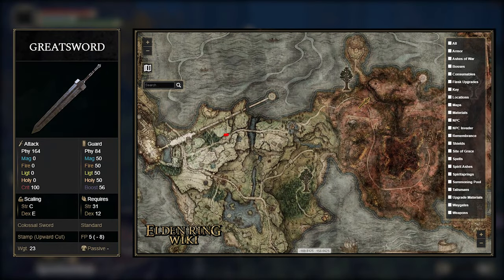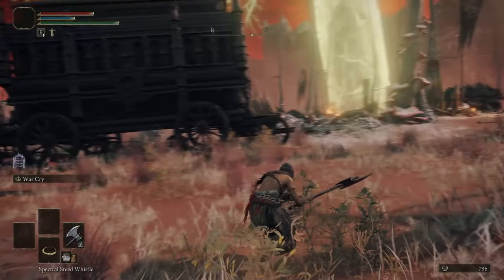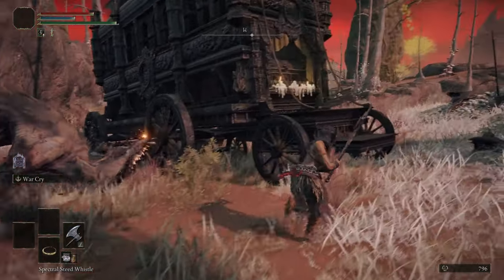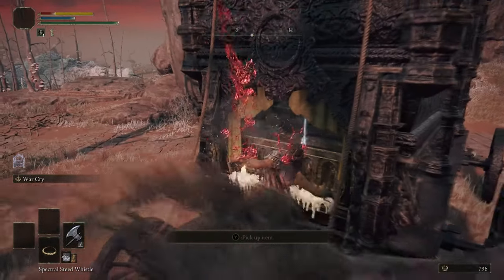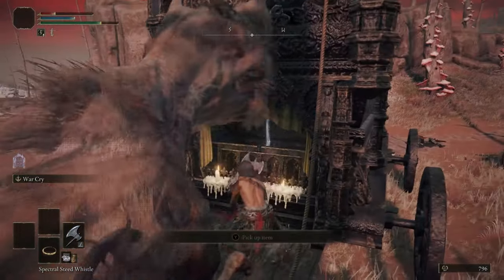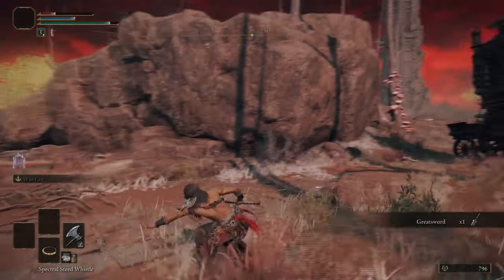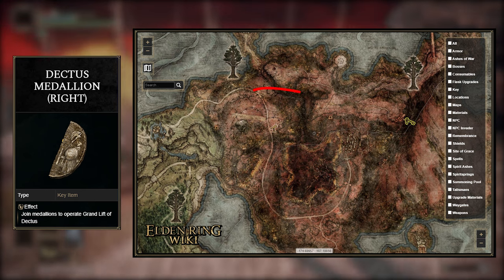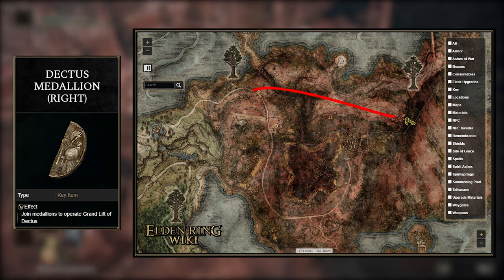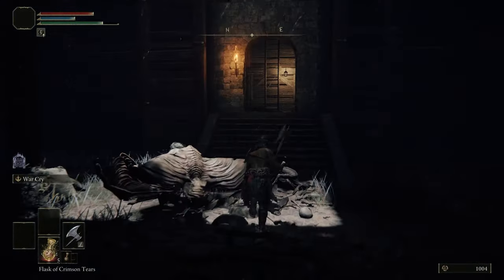Next we can go grab the Greatsword. We're going to have to go to Caelid to get it — luckily you don't have to fight any enemies here; it's actually better to avoid them because we're not strong enough yet. You'll find the sword on the back of a carriage in a chest. Since we're somewhat in the area, we can also grab the right half of the Dectus Medallion — reach Fort Faroth, cut straight across, and run past all the enemies. We just need this to access some areas later on.